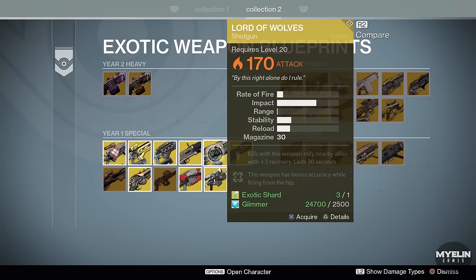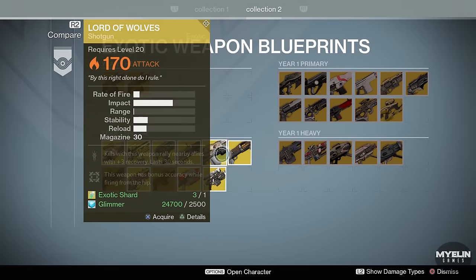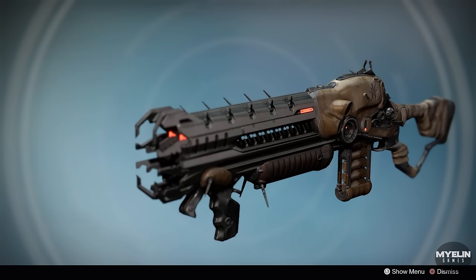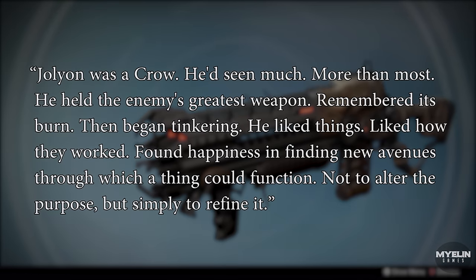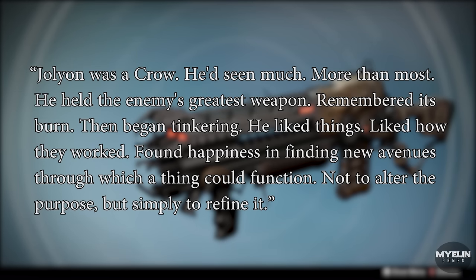Moving on, Lord of Wolves — once again another exotic I only got during Year 1, no huge amount of lore either. The Lord of Wolves grimoire card mentions a Crow named Jolyon. Remember that the Crows can either be bird-like robotic spies or actually Awoken spies, commanded by Master of Crows, Prince Uldren. However the control of the Crows was then passed on to Variks following the events of the Taken King. The grimoire card implies that this Crow, Jolyon, found the weapon Lord of Wolves and then modified it to its current iteration. It reads: 'Jolyon was a Crow, he'd seen much, more than most. He held the enemy's greatest weapon, remembered his burn, then began tinkering. He liked things, liked how they worked, found happiness in finding new avenues through which a thing could function, not to alter the purpose, but to simply refine it.'